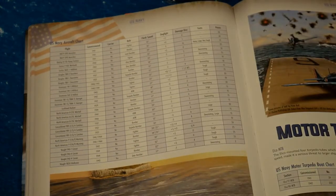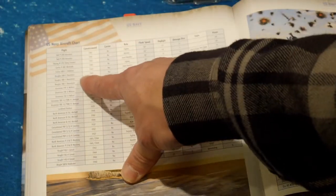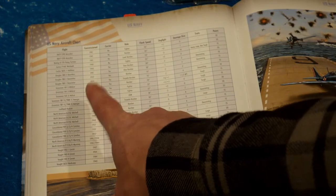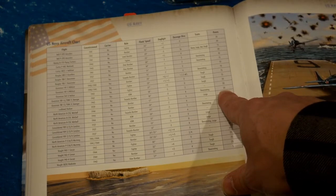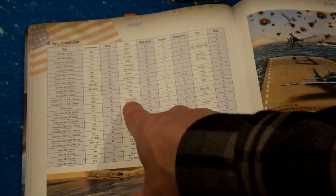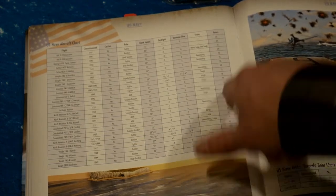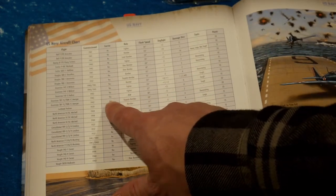Our Avengers are carrier capable as of 1942, so much more useful. They come in ASW and Torpedo Bomber versions. They are 20 points each without the carrier, but they are carrier capable in 1942, so that's good.